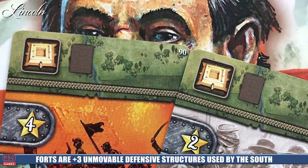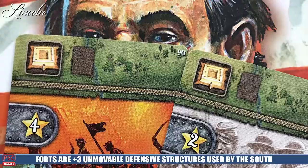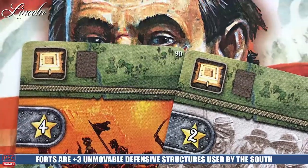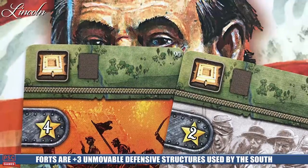The Southern states have a fort icon on the top of some of their cards. They have a token that allows them to place permanent fortifications in the South, which just give them a plus three strength. Those can't be moved — they're locked into those locations once they're built.